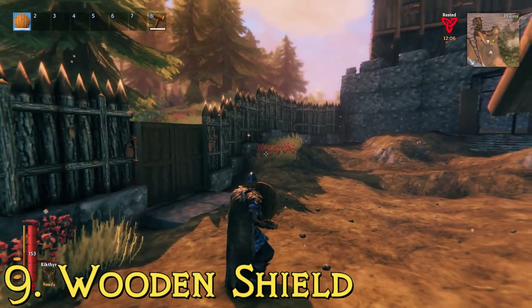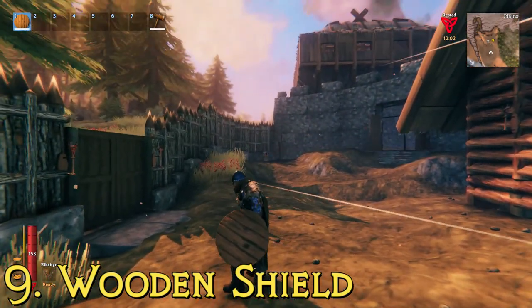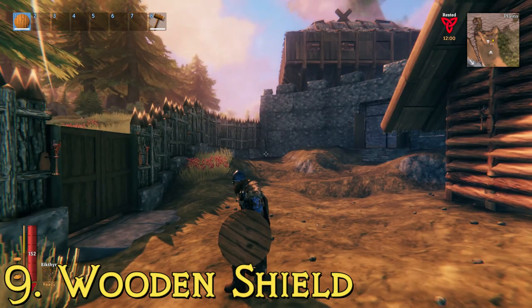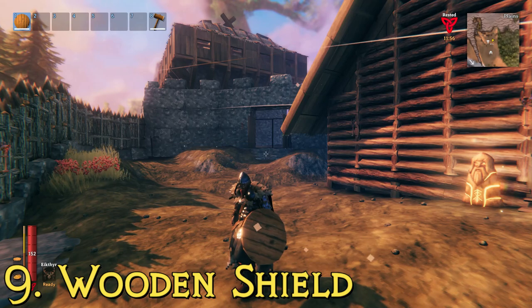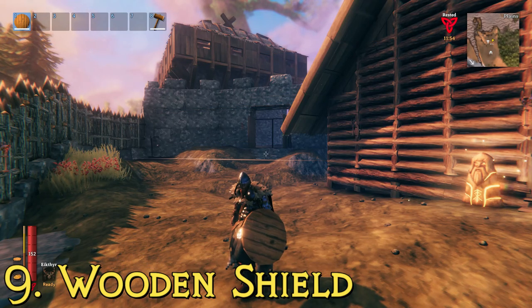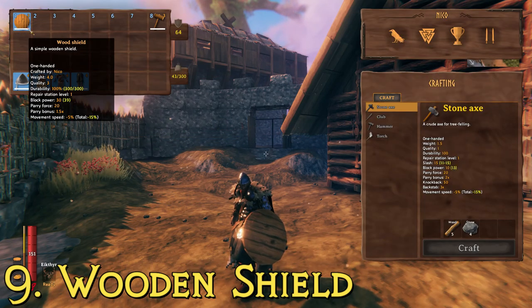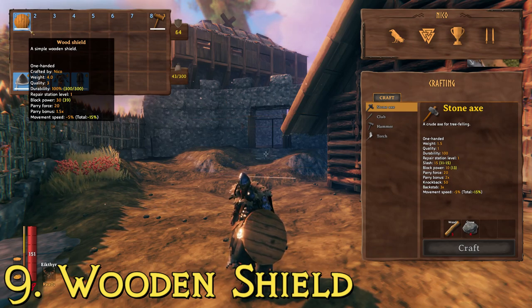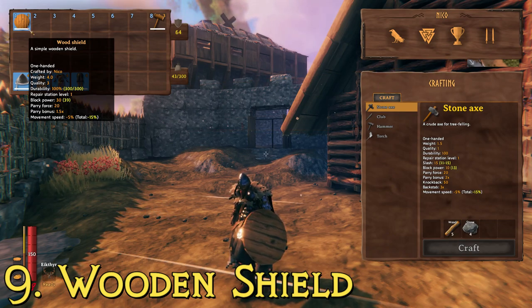Number nine, the worst shield in the game, is the standard circular wooden shield. All of the shields on this list will be rated based on their level three stats — you need to have the shield at level three to get these numbers. This one has a block power of 30, a parry force of 20, and a durability of 300. To make this one, you're going to need wood, resin, and leather scraps.